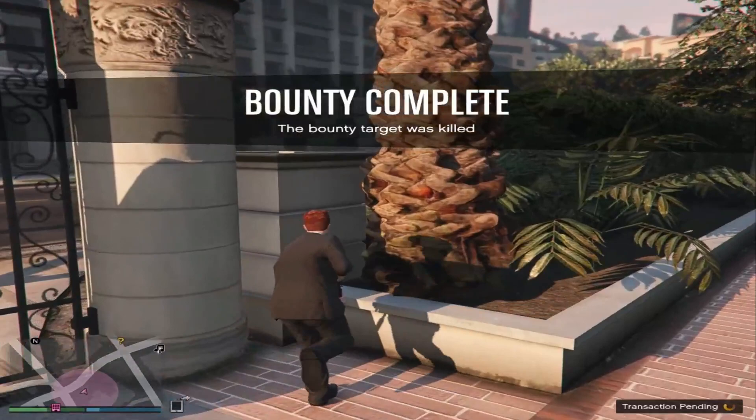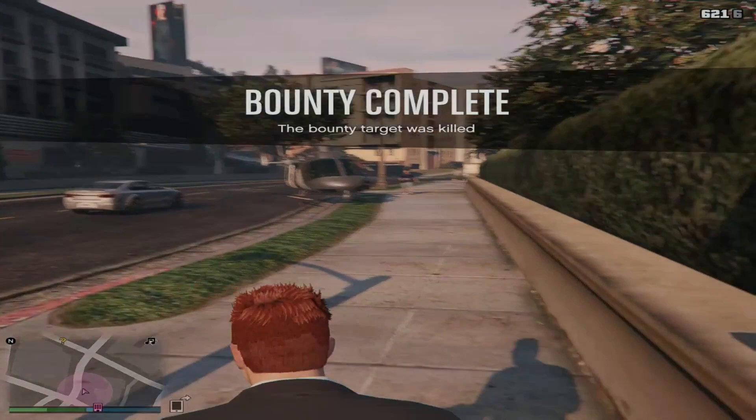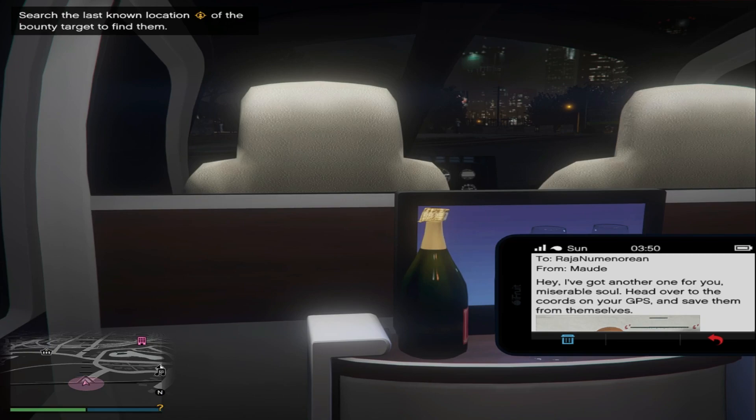Once you complete the bounties, the location of the stone hatchet will be revealed to you by Maude. I've taken down my first target and now it's time for the second target. Right now I'm sitting in my luxury helicopter and her message has come in.